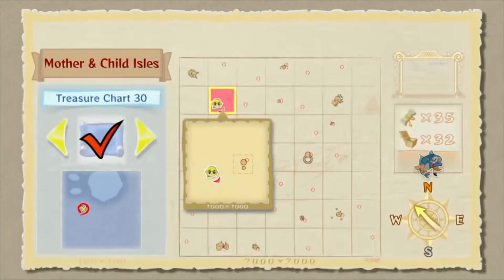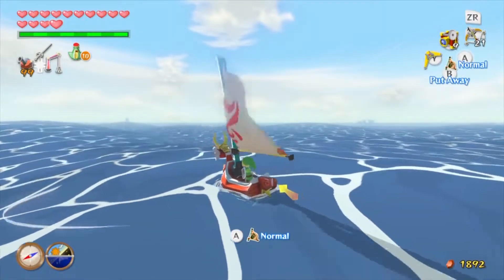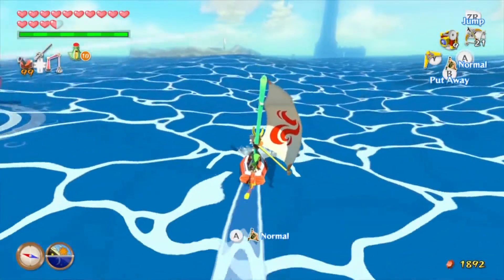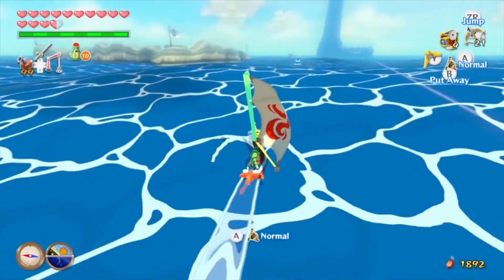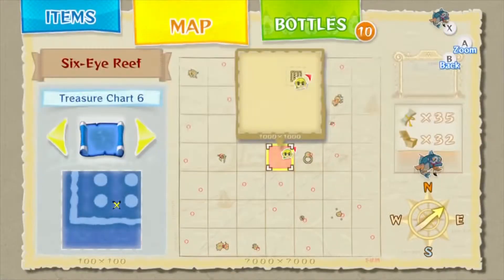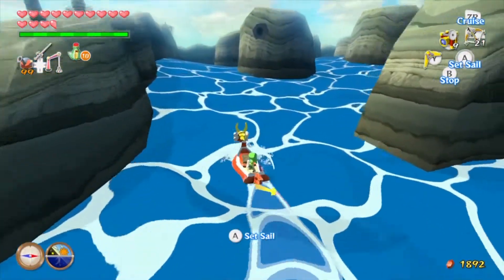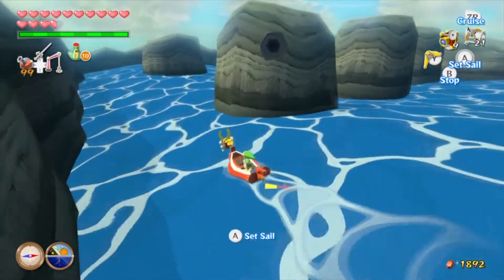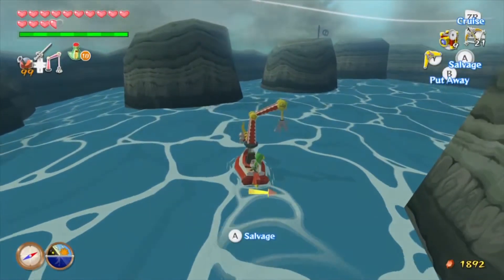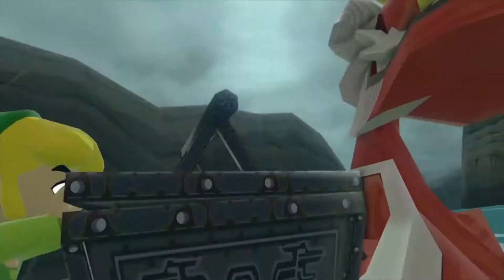We can't warp, so let's go to sector D4, the Six-Eye Reef, because we have the treasure chart for that island now. We're closing in on our destination, the Six-Eye Reef sector D4. As the treasure chart will show you, the treasure is actually inside the reef, which is interesting. In case you don't remember, we got this treasure chart inside the Tower of the Gods. It's just a silver rupee though — spoiler alert.